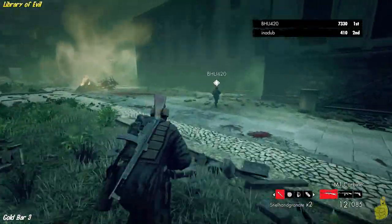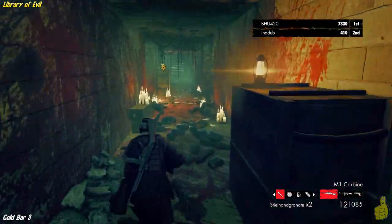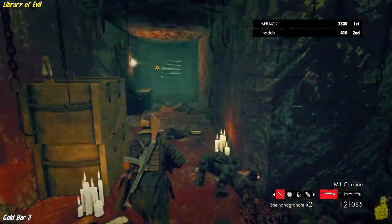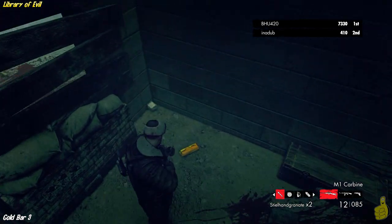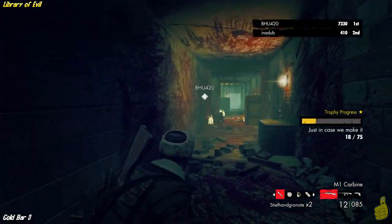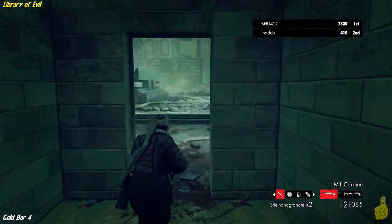Now we're going to double back and actually go across the courtyard. Over on the left-hand side building across from the library, there's this long little hallway, and at the end of the hallway there is a nice shiny gold bar. We'll go ahead and pick that up and make our way out the door.